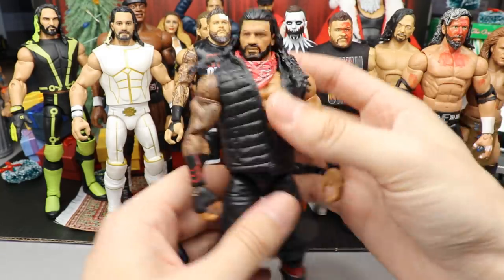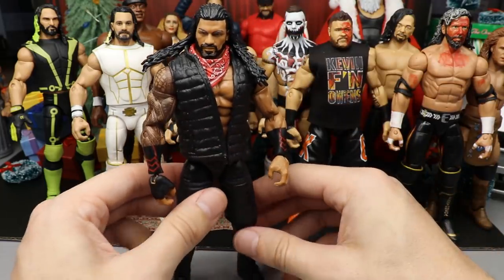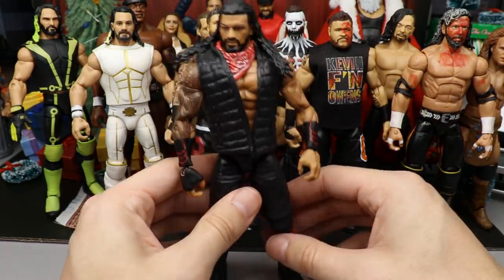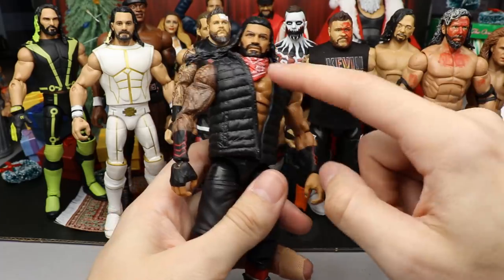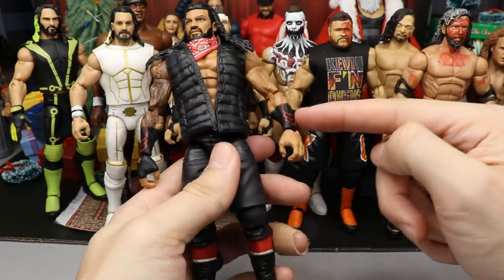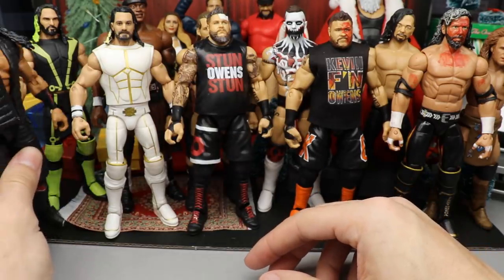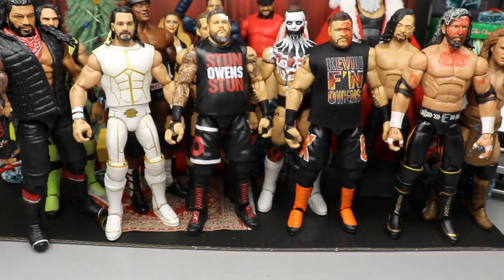Moving up next we have Roman Reigns from Hell's Gate, and this is a really clean attire. I was super happy with the way this turned out. The bandana and Bloodline ties into the vest with the 'Day One Ish,' you've got the black and red, red tights on black shorts, black tape, and the Uso boots. I can't wait to get an updated Roman head sculpt and parts to make more MDT Live pick fed Roman Reigns - it turned out perfect.